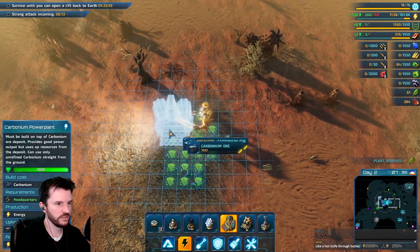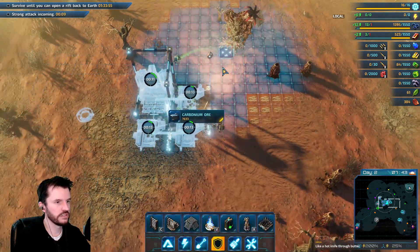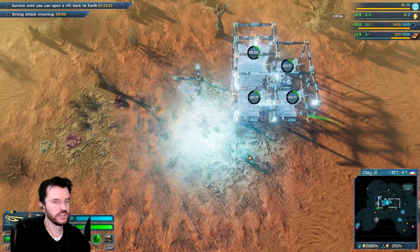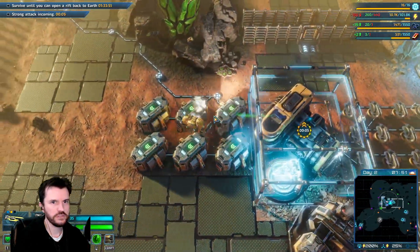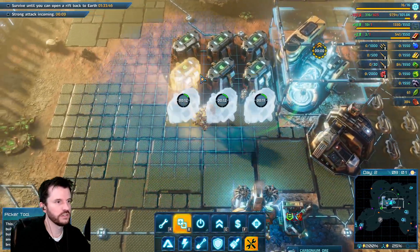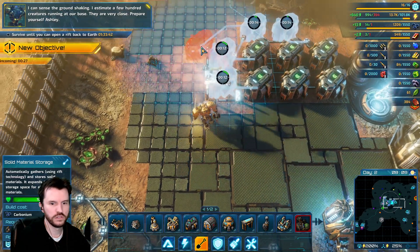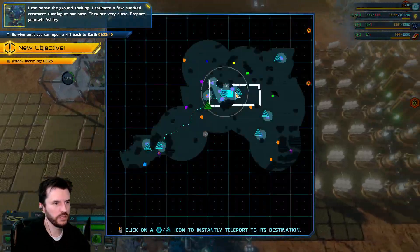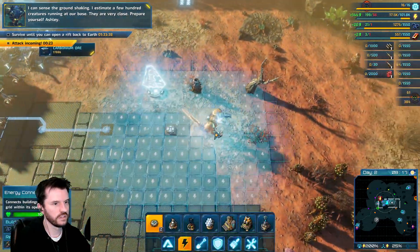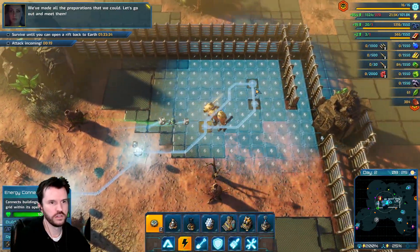I can't see those — let me reposition them. I estimate a few thousand creatures right now coming from the east — they are very close. Prepare yourself, Ashley. We've made all the preparations that we could. Let's go out and meet them.